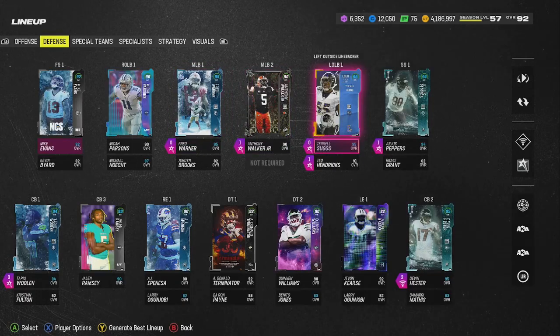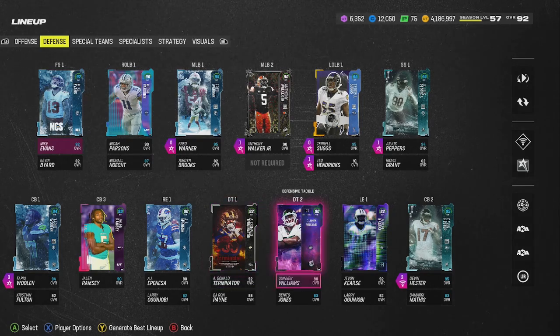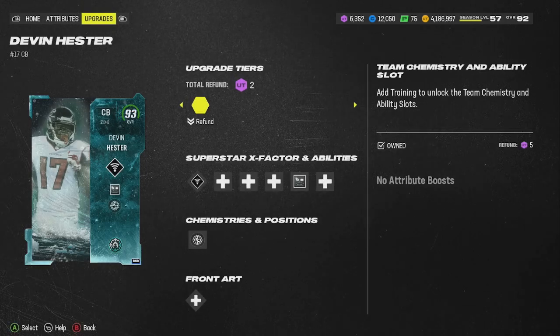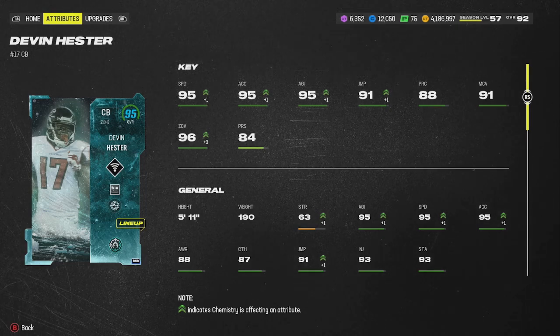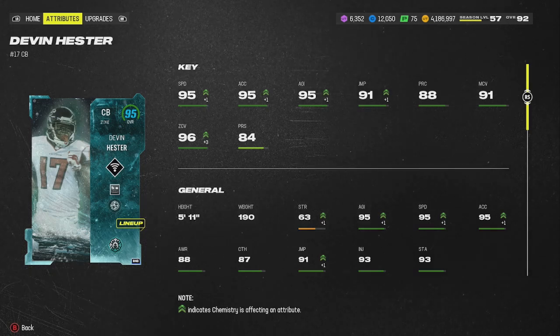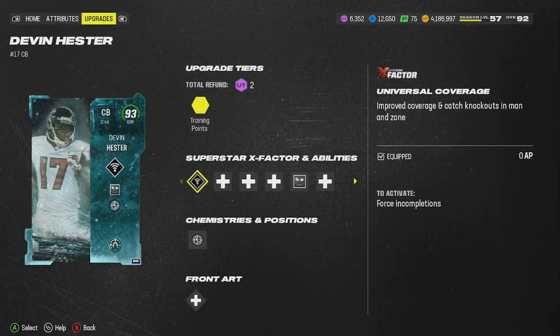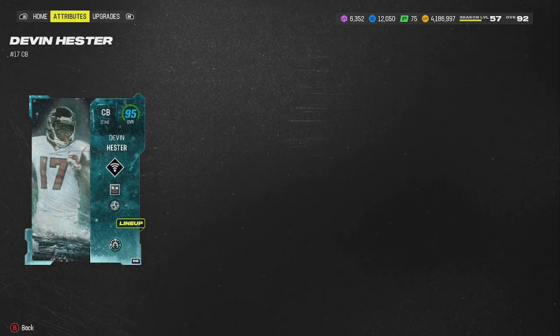Defense is where I made bigger changes. I picked up Devin Hester - he's a dog. He's a 95 overall, boosted to 95 on this team: 95 speed, 95 acceleration, 95 agility, 91 jump, 88 play recognition, 91 man and 96 zone coverage, and 84 press which I don't care for. I use deep out and universal coverage. The zero chill theme team gives him plus one speed. He's really good - he wants to drop the pick sometimes but he's had good KOs.